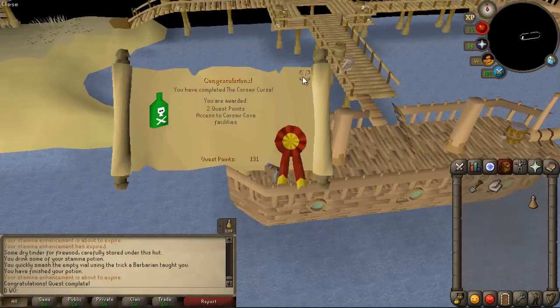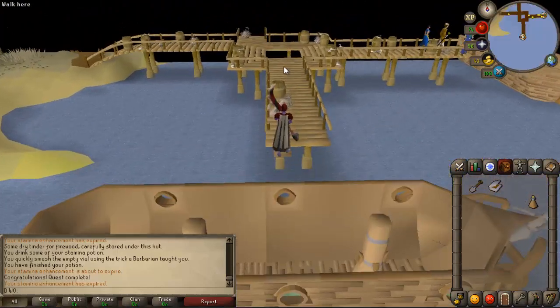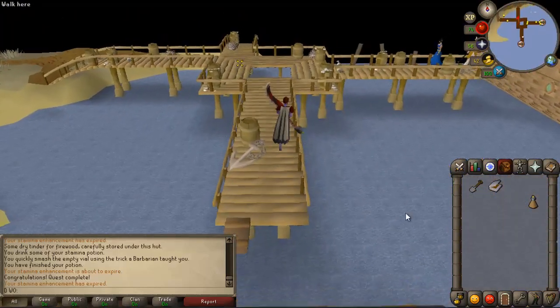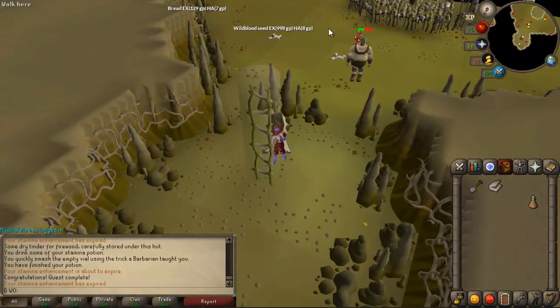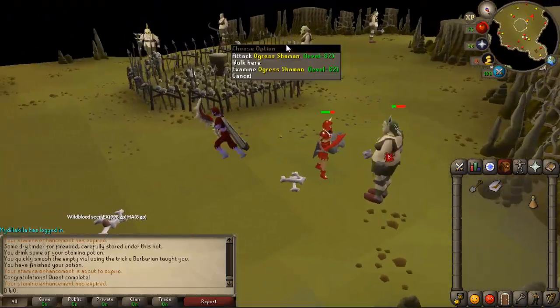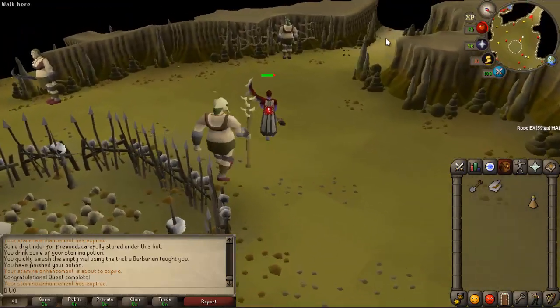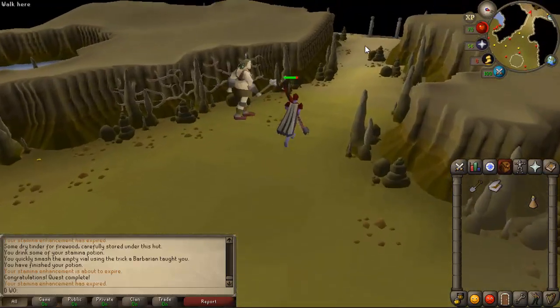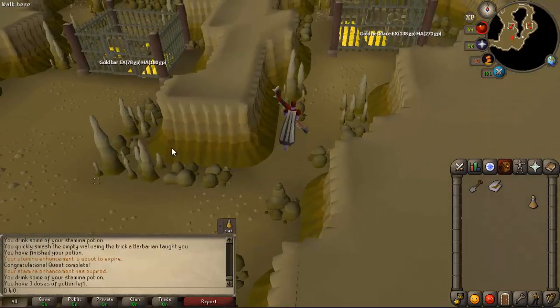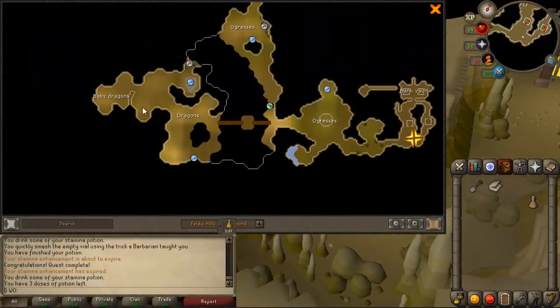This should be the end of the quest — the corset quest — two quest points, and it basically unlocks this area and an interesting dungeon. I've never actually been down here but I read on the wiki what's down here. This is free to play, so it's decent level stuff for free to play to be able to kill. I don't want to die to these but let's see what we can find.